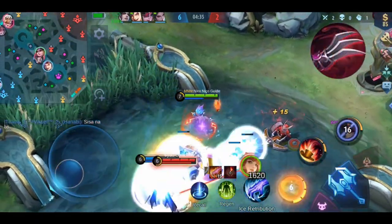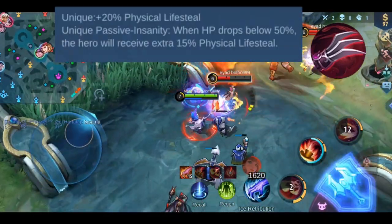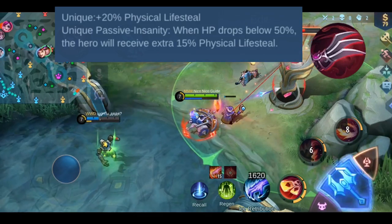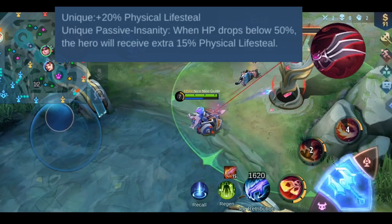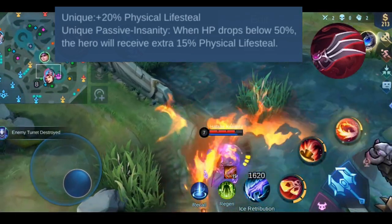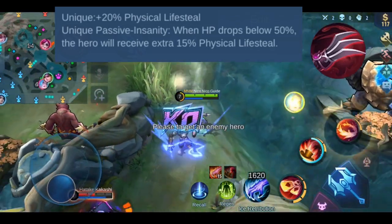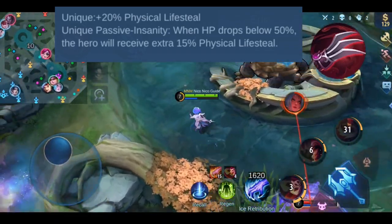Starting with the stats for Haar's Claws: you get plus 70 physical attack and a unique plus 20% physical lifesteal effect. Physical lifesteal only works with basic attacks that deal physical damage. It has one passive effect called Insanity: when your HP drops below 50%, your hero gets an additional 15% physical lifesteal. This doesn't have a cooldown, but the effect ends as soon as your HP is over 50% again.